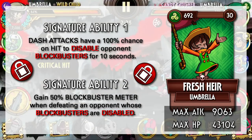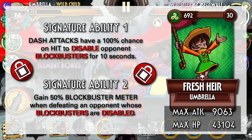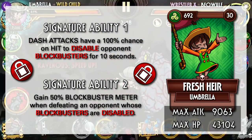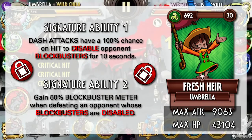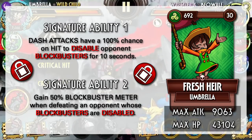You will have to rely on Umbrella's kit to really deal any damage. And since you need to defeat an opponent to unlock that second signature ability, Fresh Air is definitely going to struggle against the tougher Diamond variants in late game. Nice meter control variant for early game but will no doubt fall off in the later stages. Overall, it's just fine.